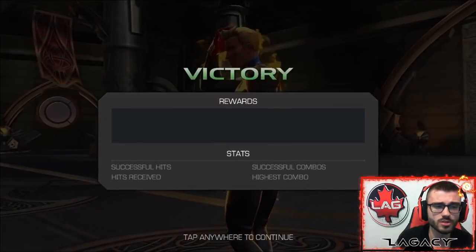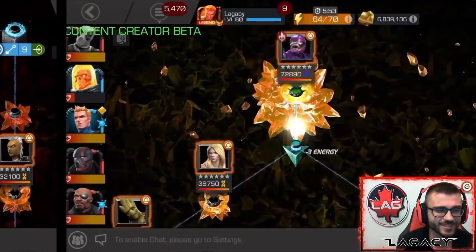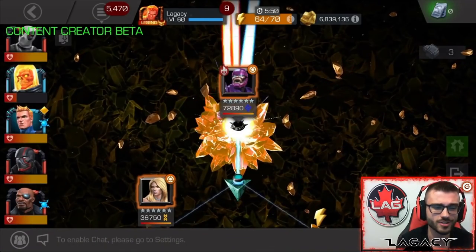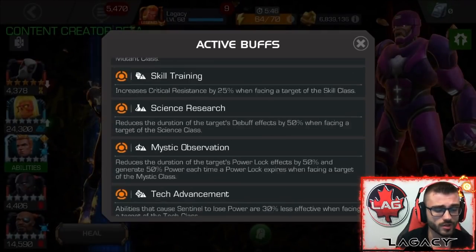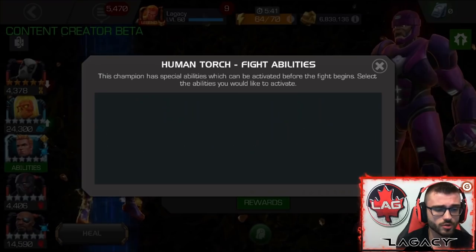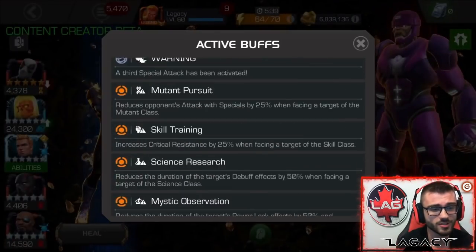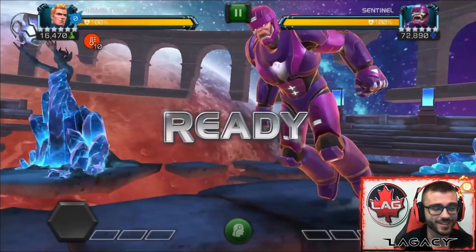Human Torch — I'd love to Awaken him, but if I did, it would mainly be for Prestige. One of the main reasons I wanted to rank up Torch was for Alliance War. He's so good in war. But I'm usually only using the Pre-Fight once because it's so RNG-based, it's hard to plan for it. So, unawakened, he's good to go.